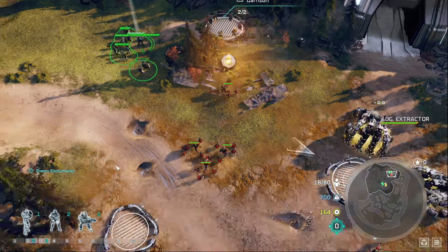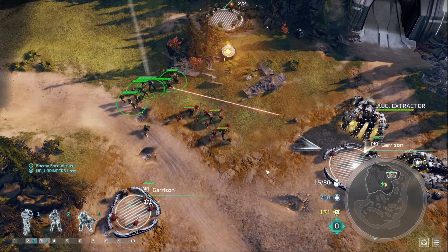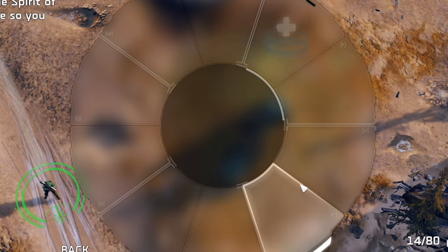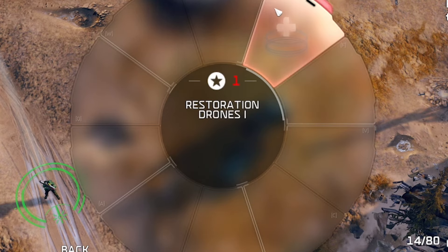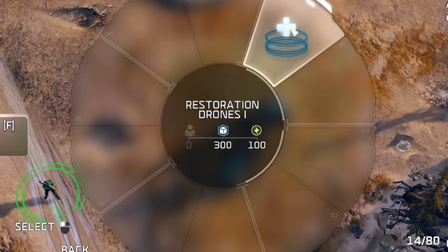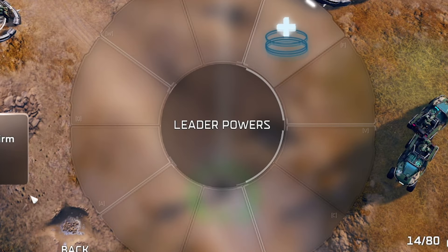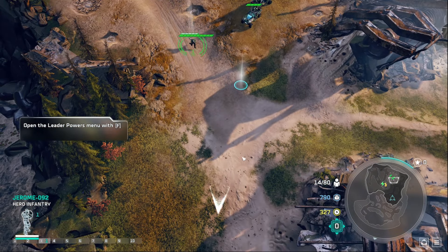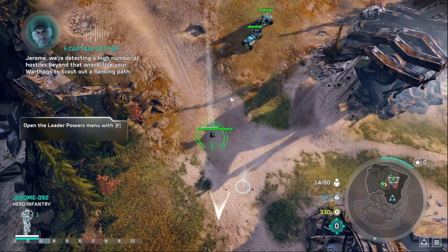At the start of mission 2, we're given a small army which we use to clear out enemy units. Afterwards, we are introduced to the leader ability — the healing drones. A lot of Halo Wars 2 is designed around using this leader ability, but that would require the power resource, which we are not allowed to use. This will make future encounters and missions difficult and require us to think outside the box.